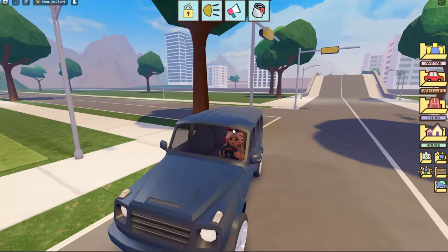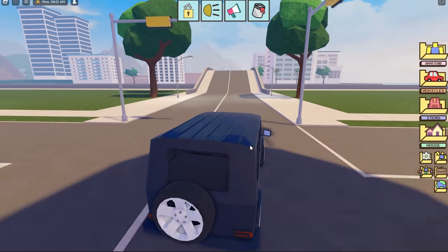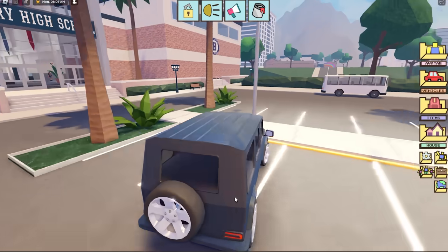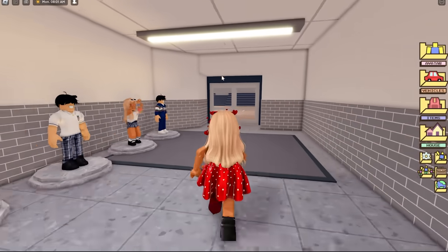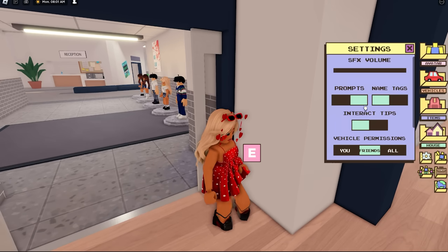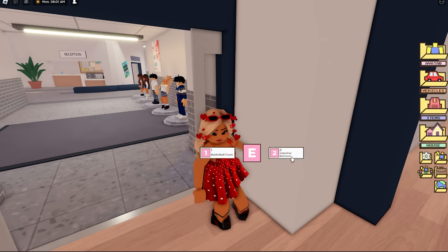It's Valentine's Day when you're watching this, which is why I'm dressed in all red with hearts around me — I am ready for the ballroom! Driving over to Berry High School. When you get to the high school, take a right where the gymnasium is. Make sure your prompts are on — you'll see 'E' and you can change it to the Valentine's Ballroom. The Christmas ballroom is now gone and we now have a Valentine's one!